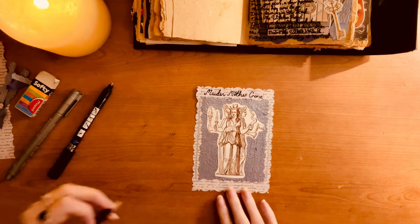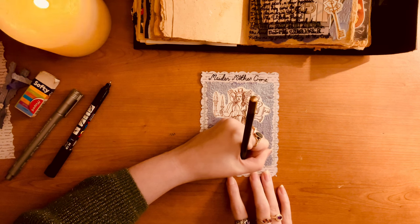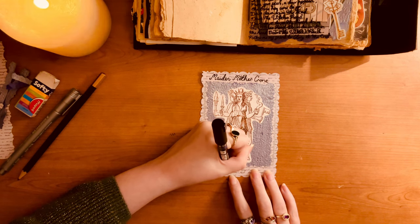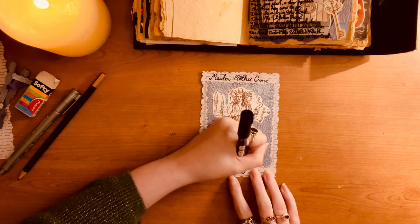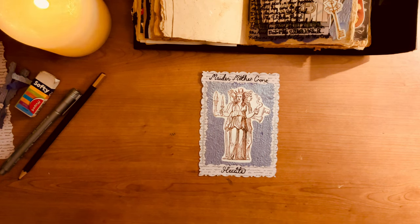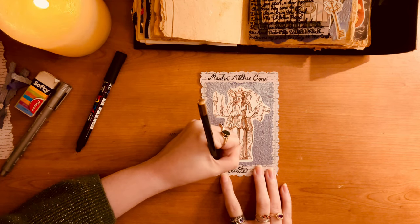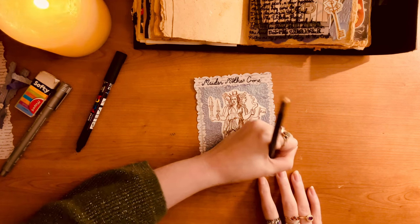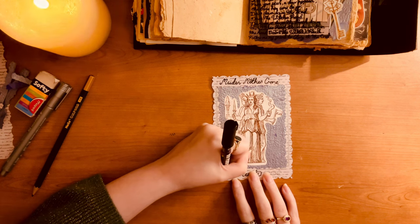At the bottom I wrote Hecate, and then did some symbols - the triple moon symbol. Just in case that child I mentioned from the future stumbles upon my book in the attic after I'm gone - at least they'll know who that is. Hecate is always depicted as the Maiden Mother Crone and always depicted with a key as well. So the fact that I had multiple keys in there - it's like I planned the whole thing!